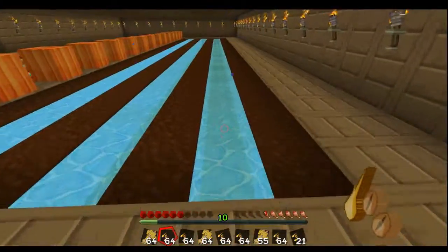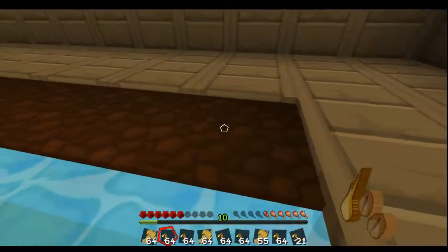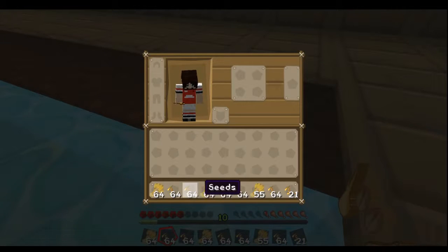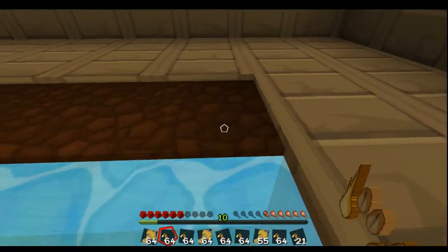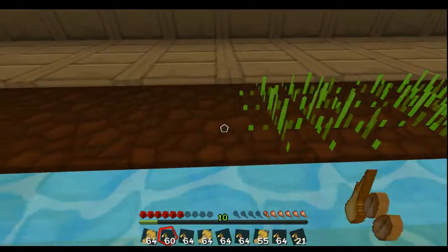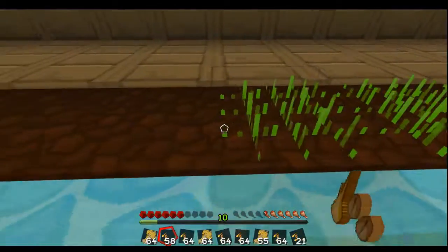I'm going to plant this in the water just so I can kind of get everything. One, two, three, four, five — five and a bit stacks of seeds, and nearly three stacks of wheat just from one collection session. This is such a cool farm. And that's before I collect anything found underwater.